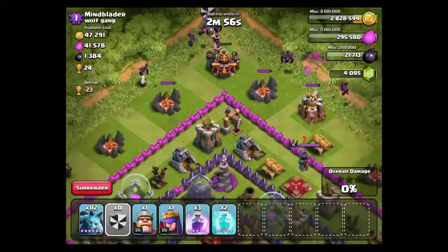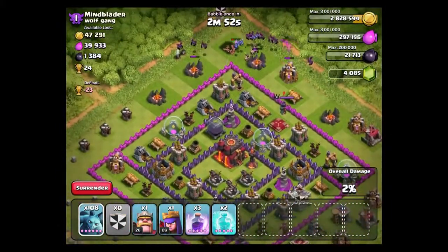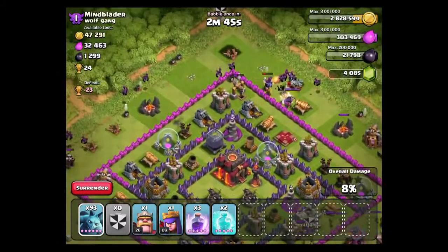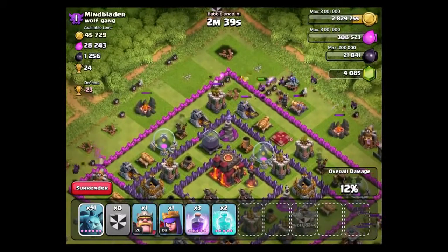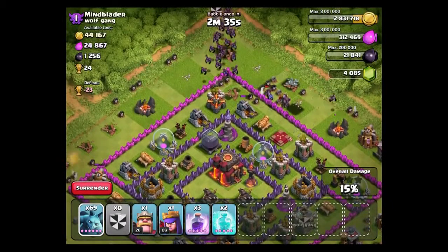So if we throw them around the outside, just trying to get the 50% at least, we'll put in our clan castle troops as well nice and early, and hopefully we can get most of the outside buildings and be alive. The clan castle troops have been drawn out now, but luckily the minions being flying means no ground troops can bother them. So what we're going to do is we're just going to go ham at the top. We're going to chuck them all in and let them go.